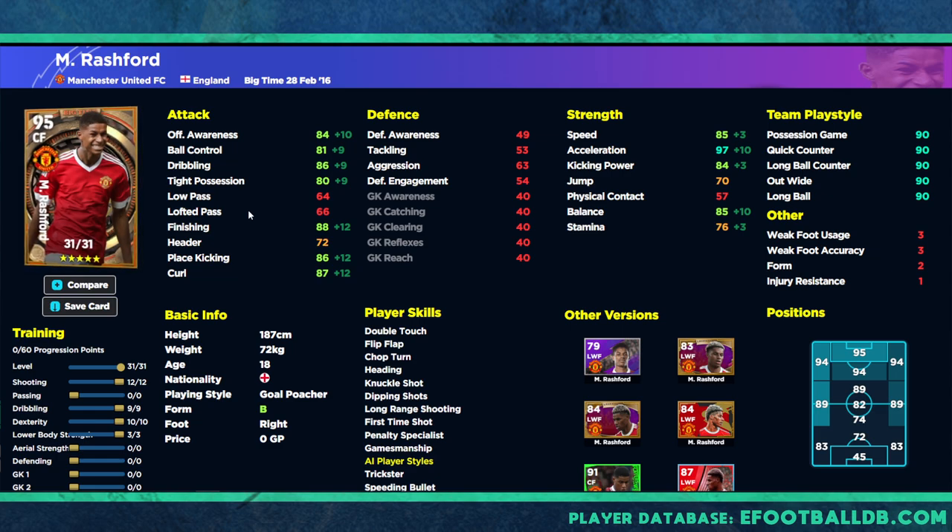We've gone for a 95-rated version to show the variety available. You've got 97 acceleration — and I know people say I focus too much on acceleration, but I actually level it up for balance and offensive awareness. He sits at 77 offensive awareness, which impacts his AI runs off the ball, and 78 balance, which affects dribbling into dangerous areas. 95 acceleration is probably enough depending on how you play him.